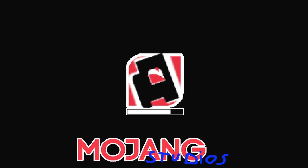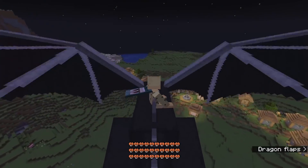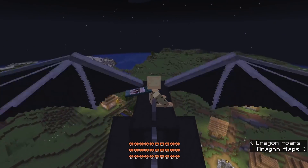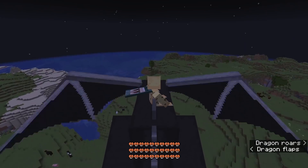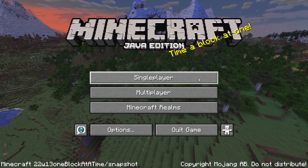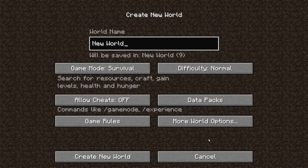Mojang Studios. So Minecraft just released a brand new snapshot called 22w13 one block at a time, and obviously this is this year's April Fool joke. This is one of the best things about Minecraft, seeing exactly what's going down with these. So what is happening here? Let's find out.